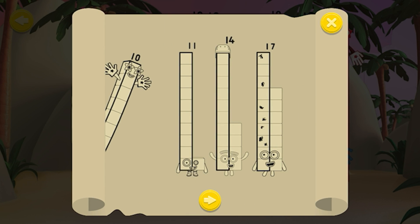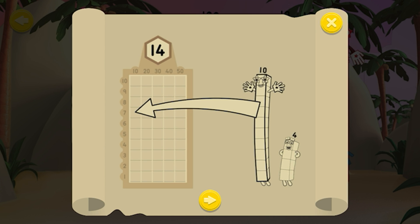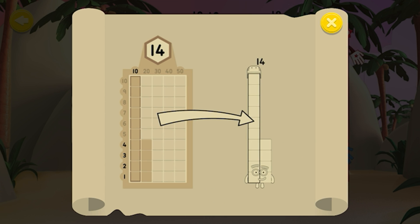Can you help Number Block 10 train the number blocks so they know how many tens and ones they're made of? Drag the correct tens and ones onto the grid to put the number block back together again. Rebuild the number blocks correctly to earn some pirate treasure. Ha ha!